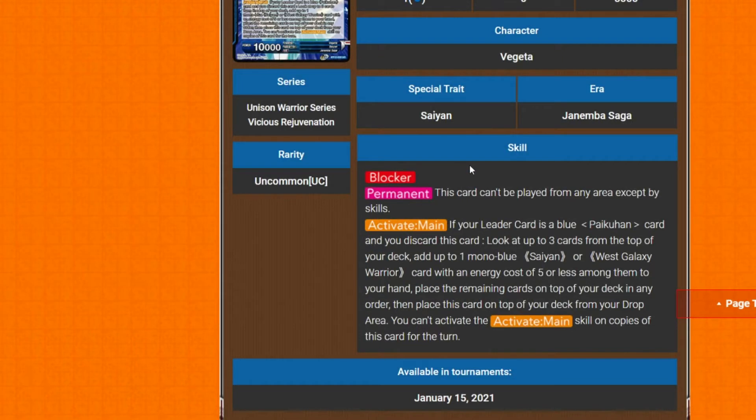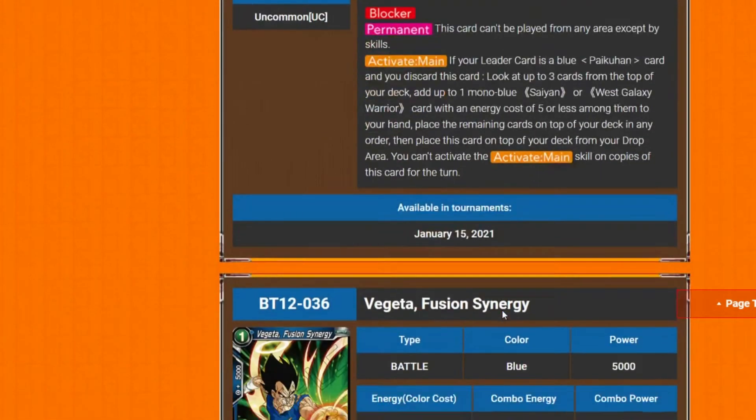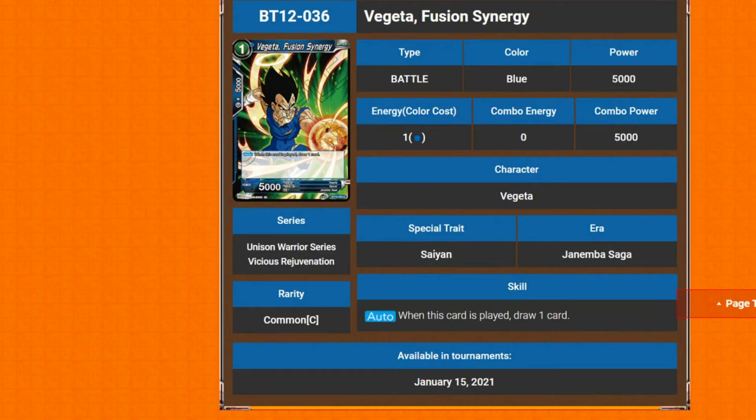Next is Vegeta: Sentinel from Hell — one cost, 10k power with Blocker and the same permanent as the Goku we saw earlier. His activate main: if your leader is a blue Pycon card and you discard this card, look at three cards on top of your deck, add up to one mono blue Saiyan or West Galaxy Warrior with energy cost of five or less to your hand, place remaining on top in any order, then place this card back on top of your deck. It's literally the same effect — except he has Blocker.